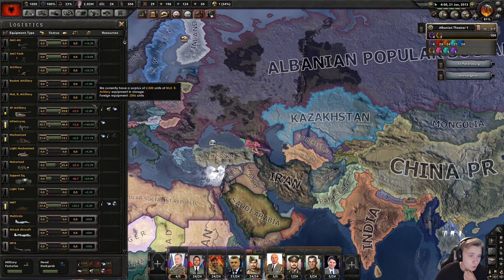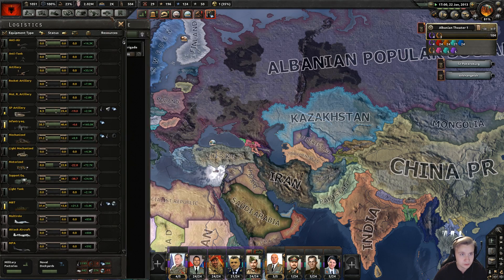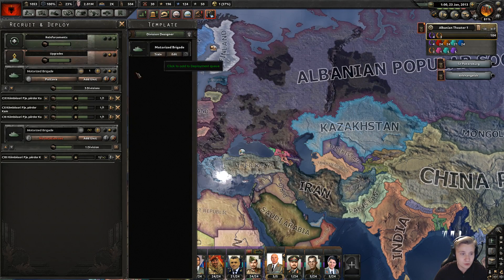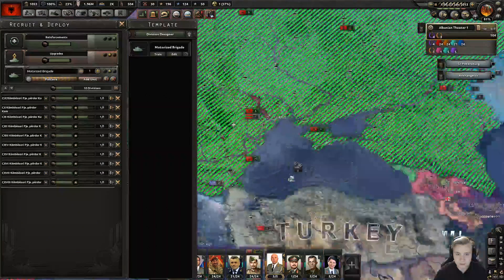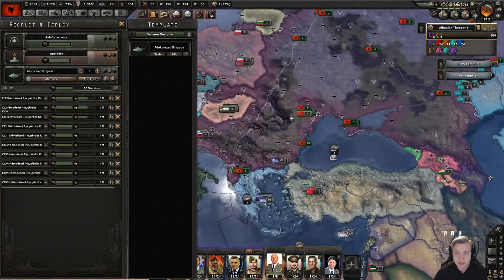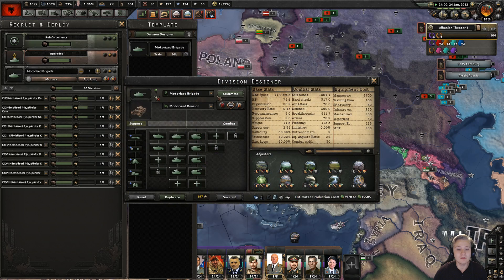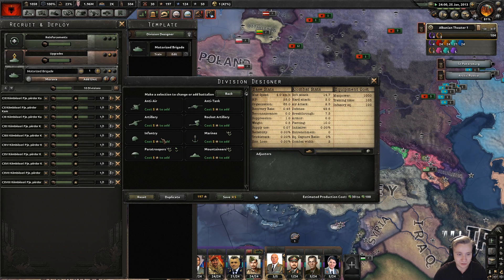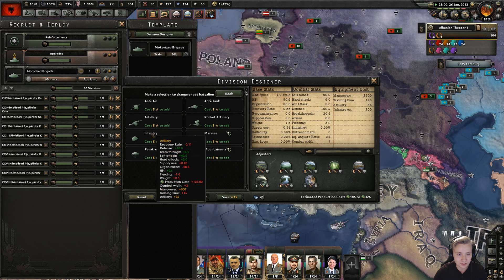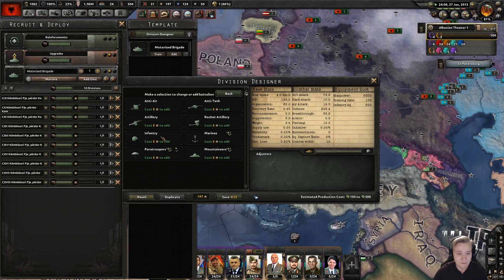Let's see — SP is fine, motorized, mechanized — also fine. Tanks, also kind of fine. So I'm gonna get a couple more — we're only getting three more, let's get another 10 more at the same time. Let's deploy it actually at our real territory, because suddenly we have manpower from conquering all of Russia — over 2 million.